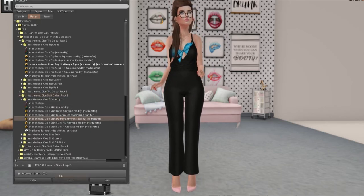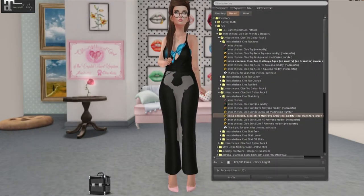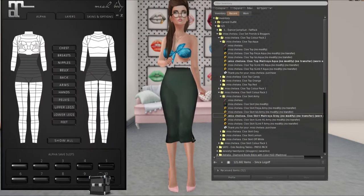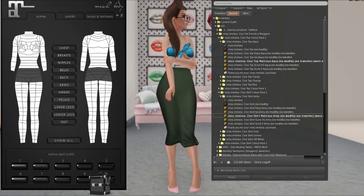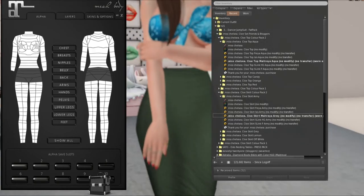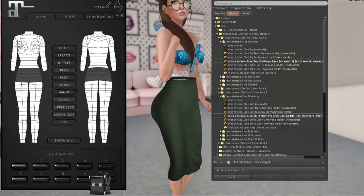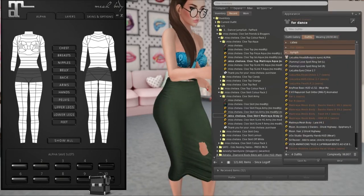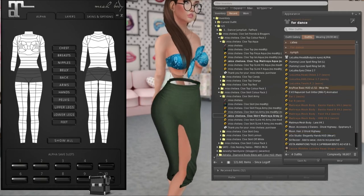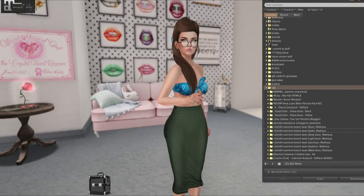We're going to try on our Miss Chelsea. I'm dressed — show our belly and our back. I need to take off my body — it looks like I broke it. Okay, I'm back. Second Life just did not want to work for me at the moment and now all my stuff is out of order.